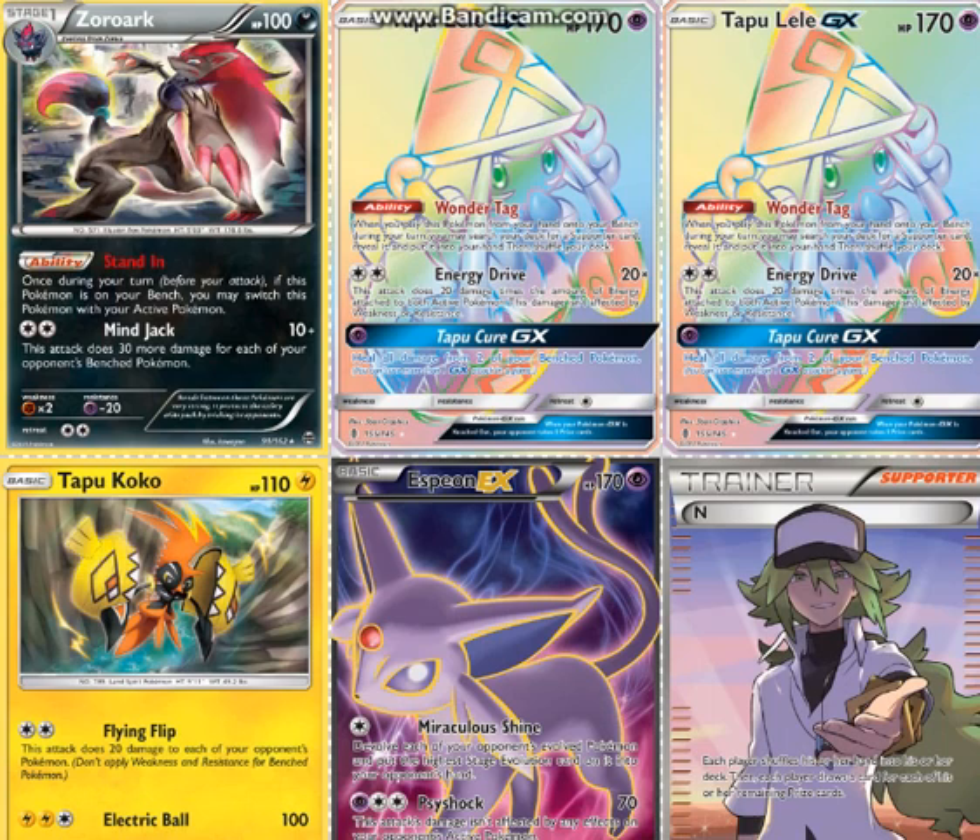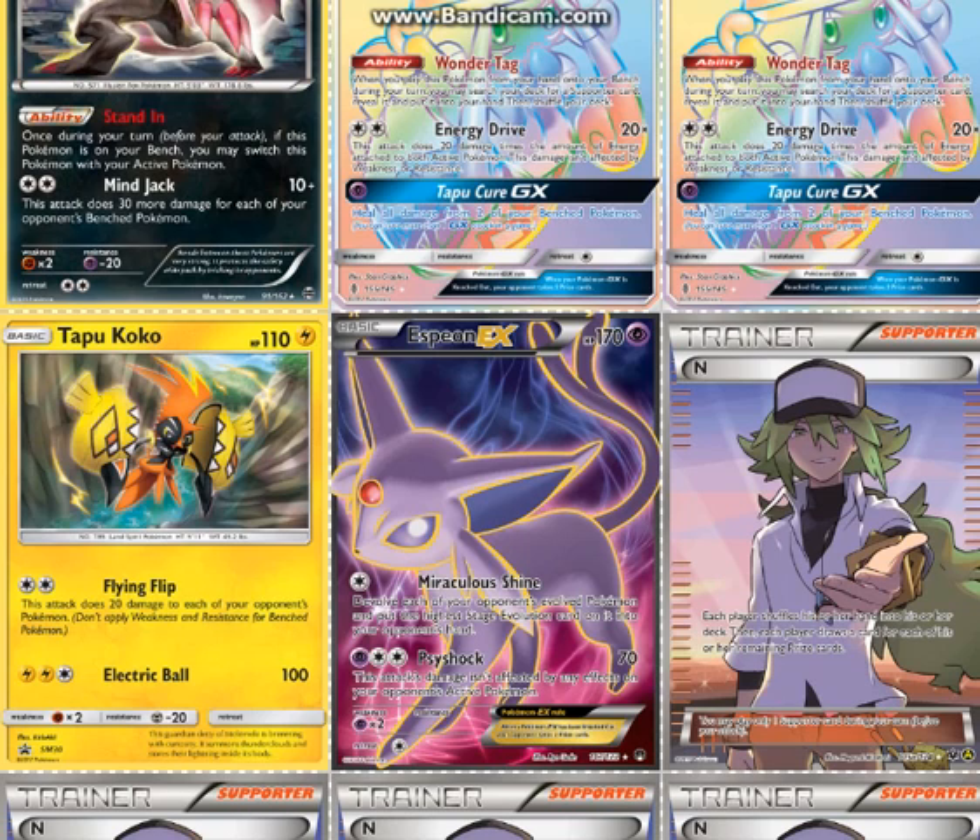2 Tapu Lele GX for Wonder Tag, which lets you get a Supporter card from your deck and put it in your hand when you play it — kind of like the old Jirachi EX. 1 Tapu Koko GX for Flying Flip, because it gets damage spread out more so that you don't have to snipe as much. 1 Espeon EX for Miraculous Shine, which devolves your opponent's Pokémon. So when you have 20, 40, or 60 damage on them, you can devolve them and make it easier for them to be knocked out. Typically you want to do this when devolving them will knock them out.